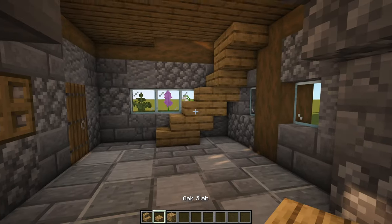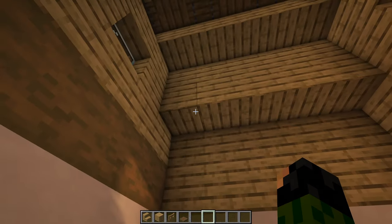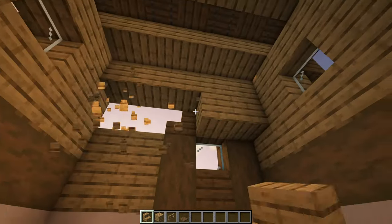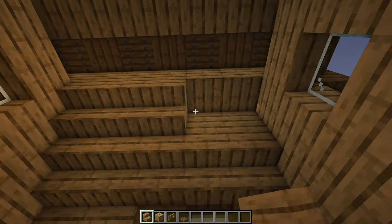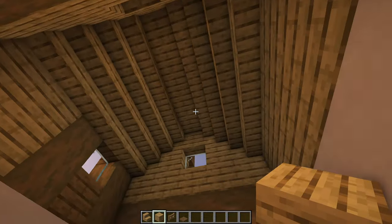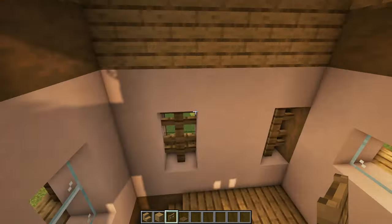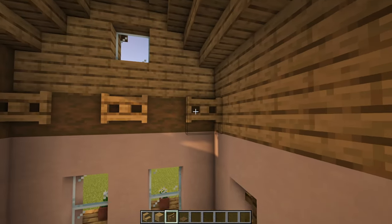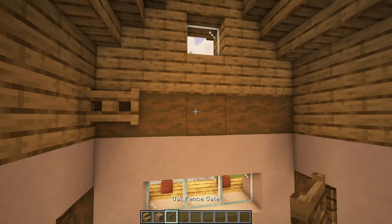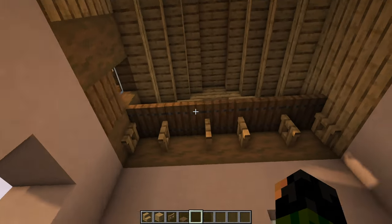So our staircase looks something like this, and closes off nicely from the bottom level and the top one up here. Up on this second level, the first thing we can do is break away these five full blocks and replace them with upside down oak stairs — it will look the same from the outside but nicer from the inside. Then we'll have another line of upside down oak stairs above it with a line of four oak planks along the top just to make the ceiling look a bit nicer. We can then grab our oak fence gates — on the left and right hand side where we've got these windows — we're going to have three oak fence gates, open them all up, and have a line of spruce trap doors going across the top, doing the same on the other side as well. That gives us a pretty cool little ceiling with maybe some high storage shelves.